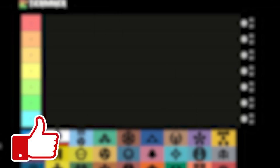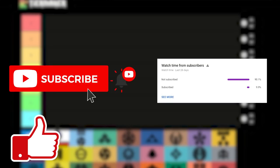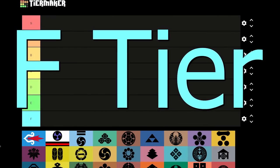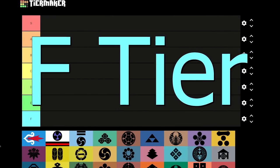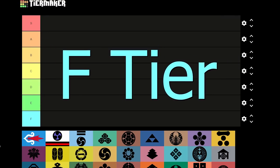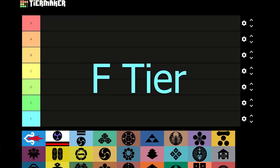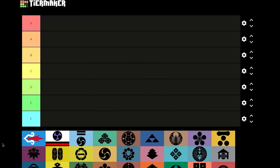Before we begin, consider leaving a like and subscribing if you enjoyed this video — only 10% of you are subscribed, so it would really mean a lot. Let's get started. F tier — we start off with F tier. These nations aren't daimyos but they are present in the region of Japan, so I figured I would mention them briefly. Anyways, that's why they're in the F tier: Ainu.